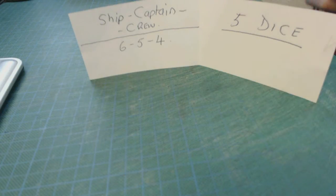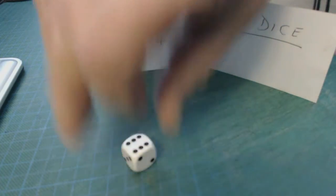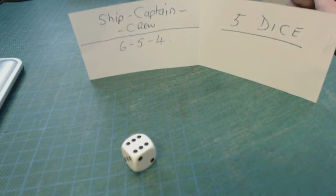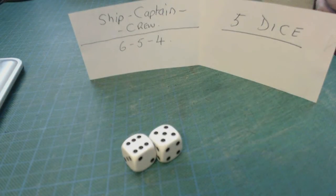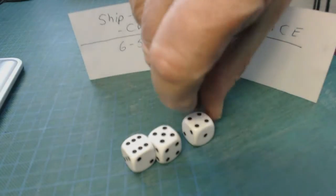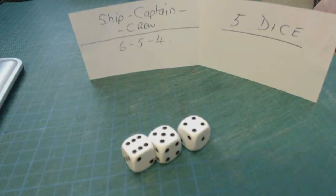I'm going to play a game called Ship, Captain and Crew, or it's sometimes called 6-5-4. You play with 5 dice, and you've got to throw a 6, which is the ship, and a 5, which is the Captain, and a 4, which is the crew, before you even start scoring.